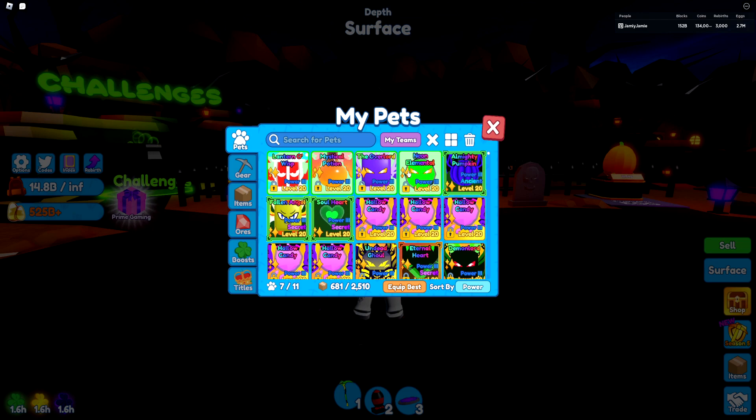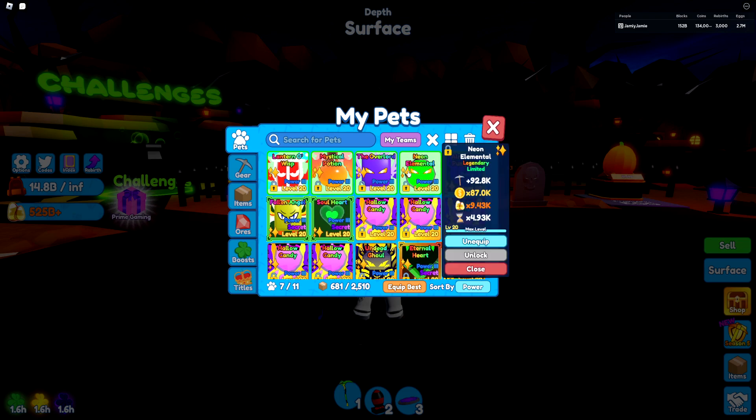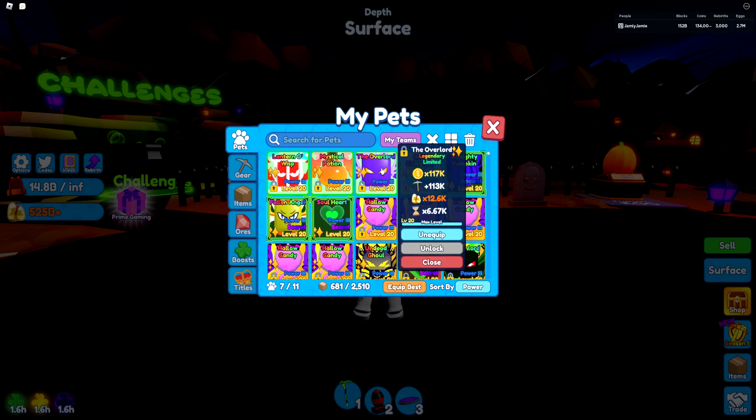I've gone over the Tier 20 pets in a previous video but since we're covering the mining pass I'll show them anyway. The Neon Elemental is the free-to-play version — stats are very good: 93k mining power, 9.5k candy con, almost 5k speed. The Overlord is even better: 113k mining power, 12.6k candy con multiplier, and almost 7k candy speed.